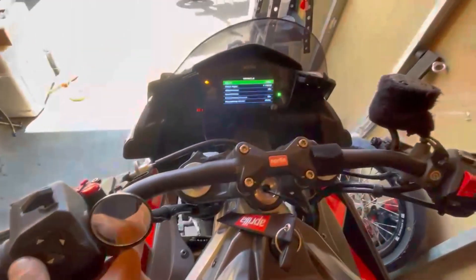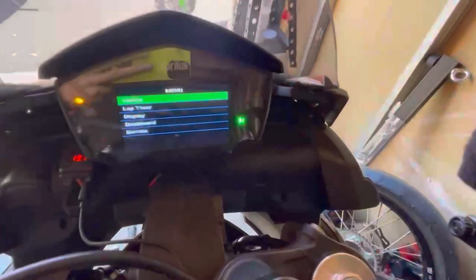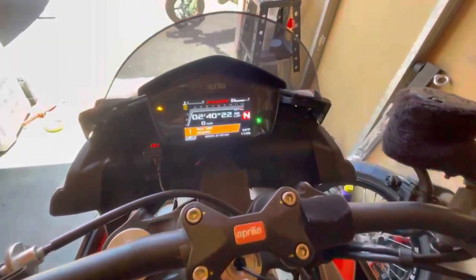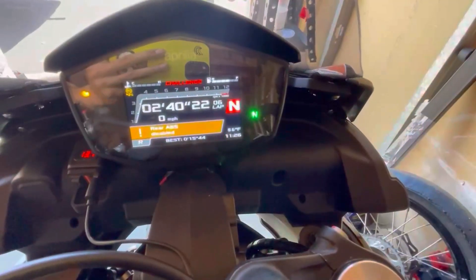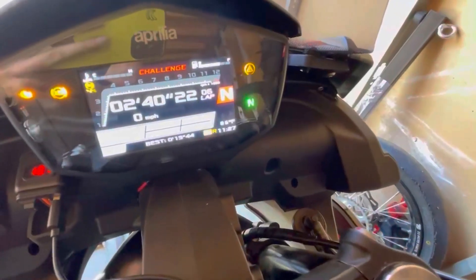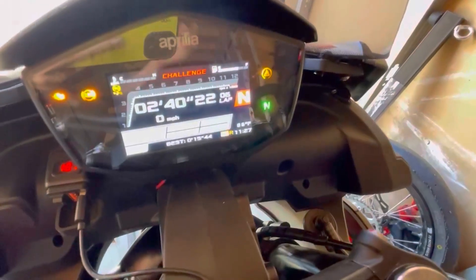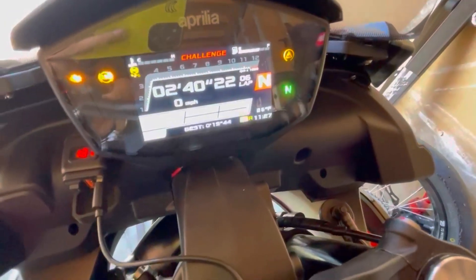Your left button is actually your back button. Once I push the left button, this thing turns green. Push it again and I go back to the menu. Push it again and now I am in track mode or race mode.